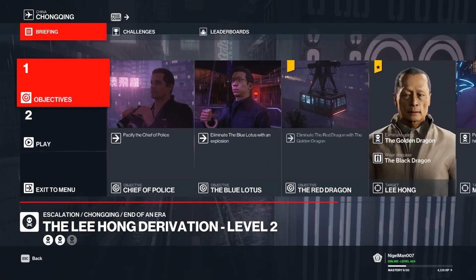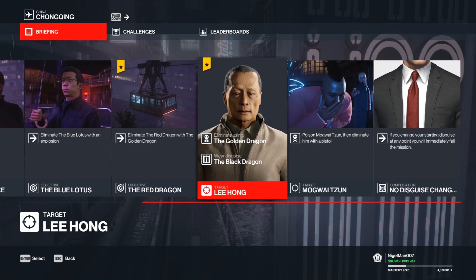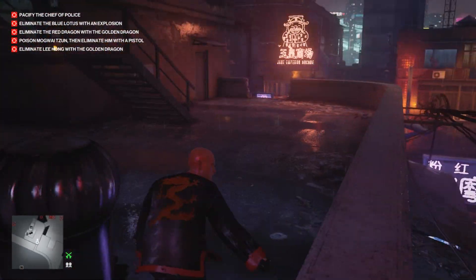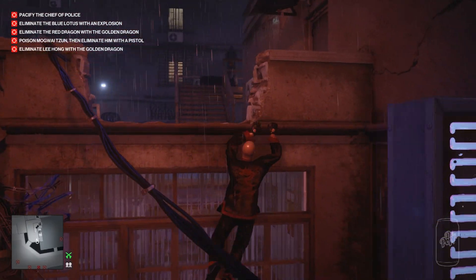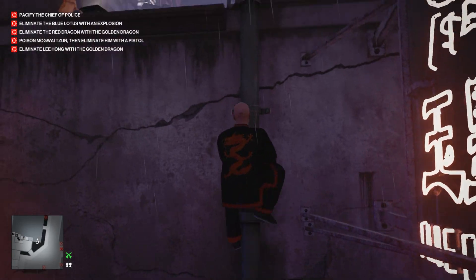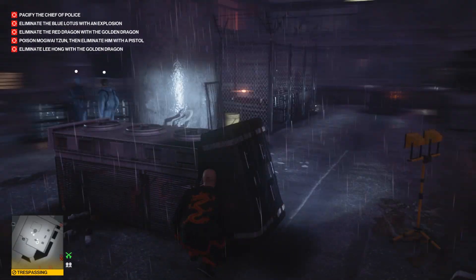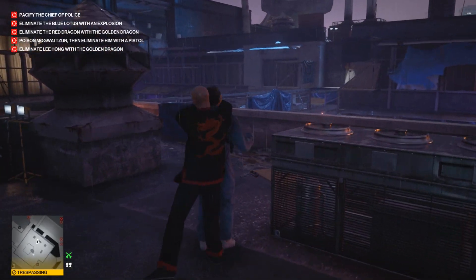The second level is not that much more difficult - it changed a little bit. We have a new target as I mentioned: the Chinese guy who is eating. We need to poison him, then shoot him with a pistol. So we need to get rid of some NPCs so they don't hear the pistol gunshot. The other target they added is in a kitchen area and we need to kill him with a sniper rifle called the Red Dragon, which we used previously. It goes kind of the same as level one, just we need more targets to kill, which won't be that difficult at this stage.